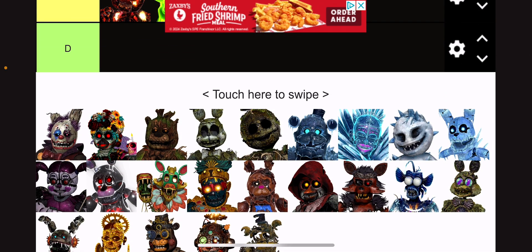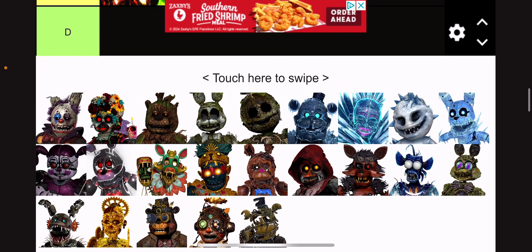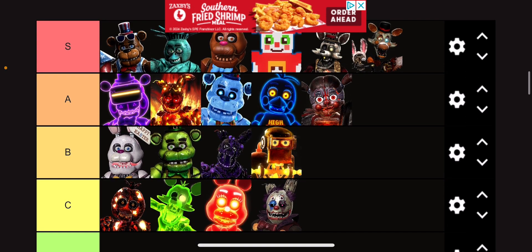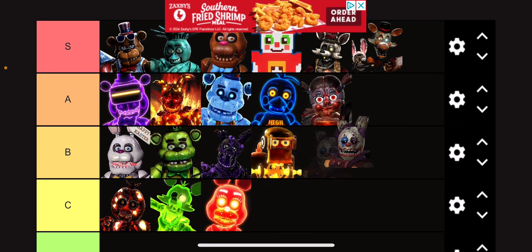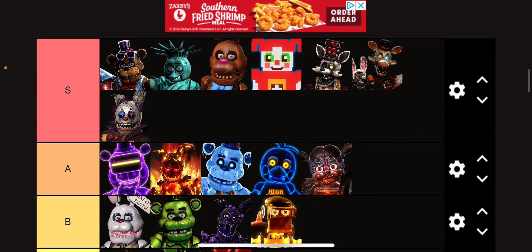Clown Springtrap — okay. I know people won't agree with me, because people say the design sucks. But I'm giving it S tier because it's a stupid design and I love it. I love the stupid choice of design. I love the patched hair. I love how they give him this stupid outfit. It's so dumb and hilarious — it actually makes him look a bit threatening.